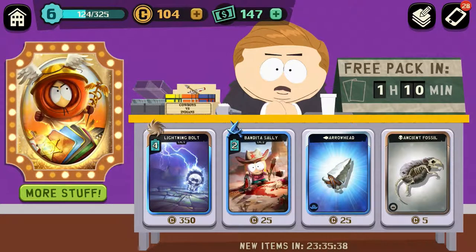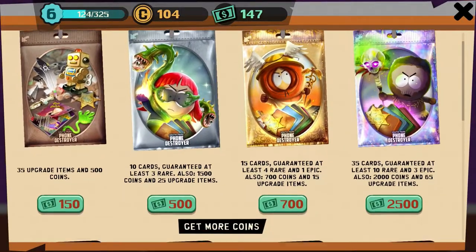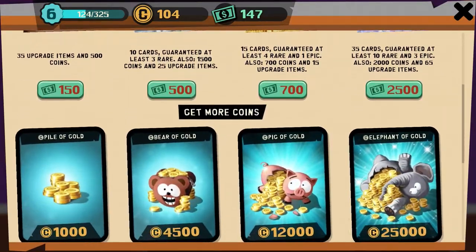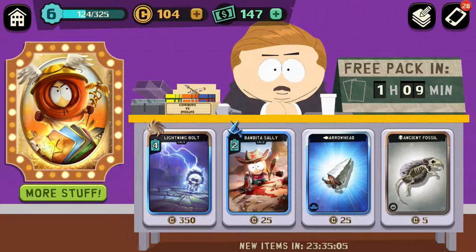The daily shop has a free pack every four hours and different cards. You use Cartman Coins, whereas with Clash Royale you use the gold you've earned to buy your cards. They also have packs you can buy with Cartman Coins or real money. Pretty similar to Clash Royale, and this shop updates every 24 hours too.